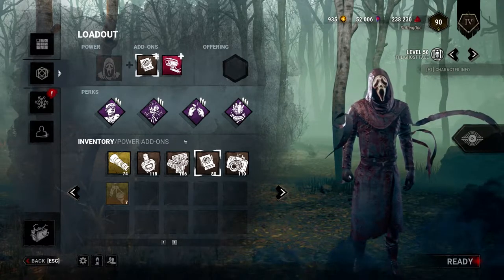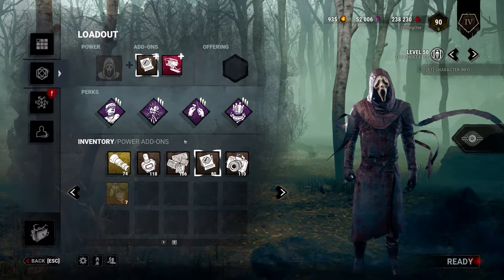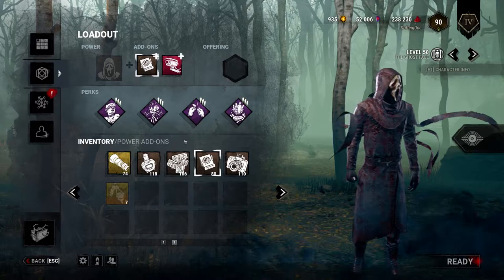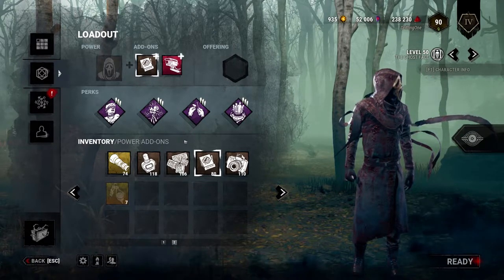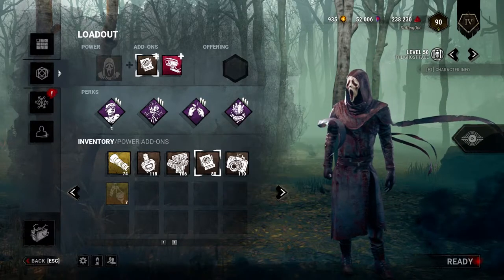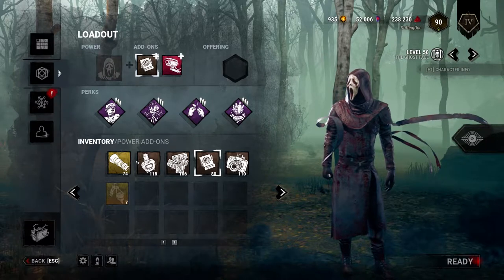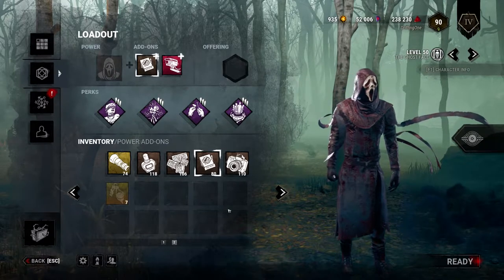For example, with Ghostface, normally when you're within a certain distance of someone and your night shroud is up, you make a little sound effect so survivors can hear it. But if I just lose my terror radius from something like Tinkerer or Plaything, then survivors will be sitting there listening for the sound and not paying attention. Then I'll just come around the corner and smack them.